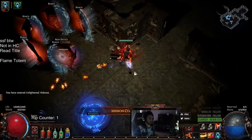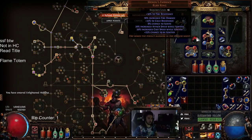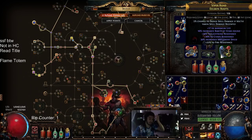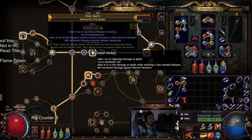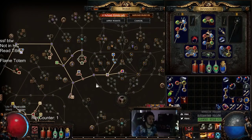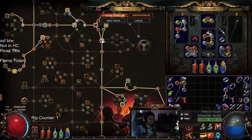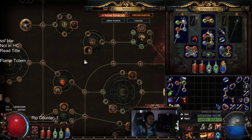That's pretty much how the character performs in maps. We still have a lot of life to pick up - need to replace Goldrim, Mokou's Embrace, and my boots which don't have life - so that's three pieces. The best item I've found has two to 22 lightning damage to spells, 25 flat life, flat fire damage to spells while wielding a two-handed weapon, and increased damage against rarer monsters. I also have a two-point jewel socket with potential for a three-point jewel, plus Tireless and Arsonist nodes available.